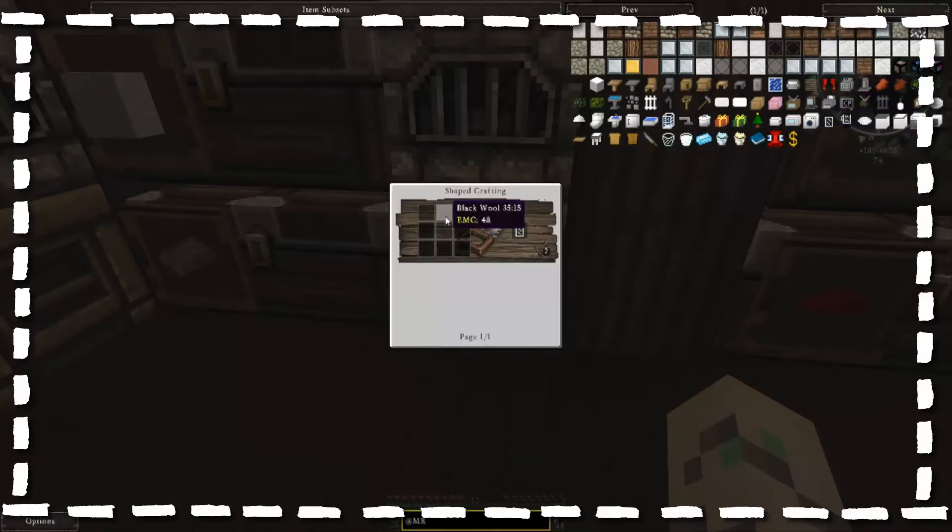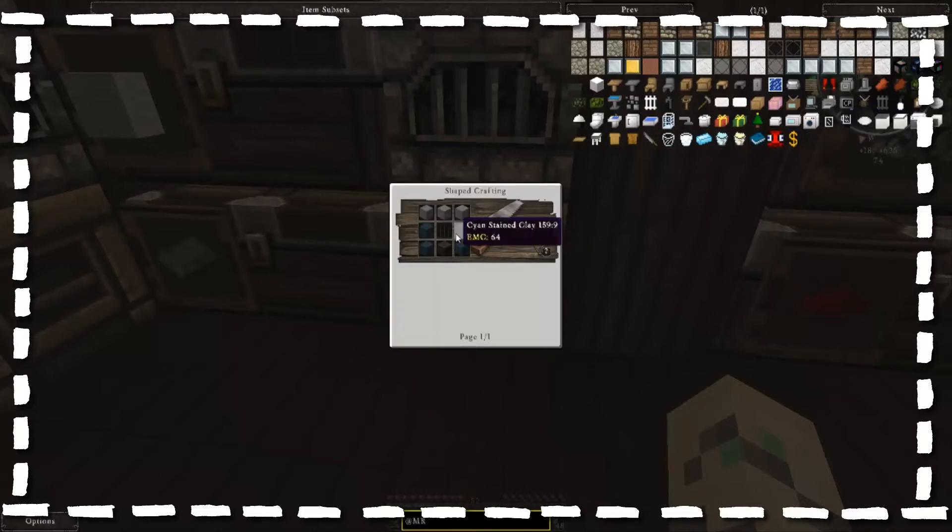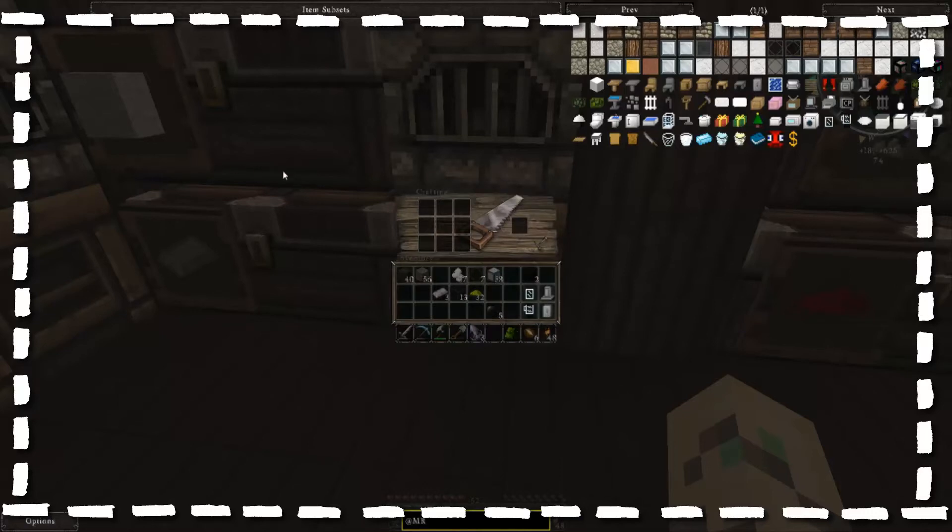Oh, a cookie jar! Yeah, I like that — that's cute. I'm gonna make one of these. I wonder what a dishwasher can do. Oh, it needs cyan stained clay — I think I'll pass on that for now. A doorbell! Yeah, I'm gonna make a doorbell.